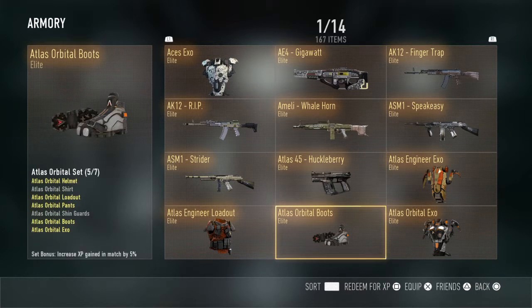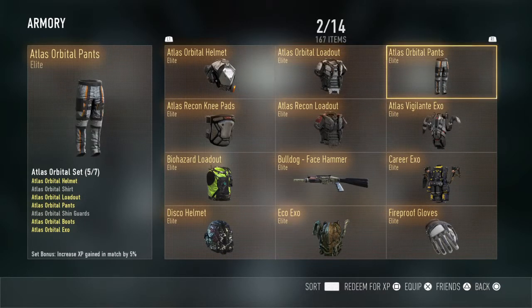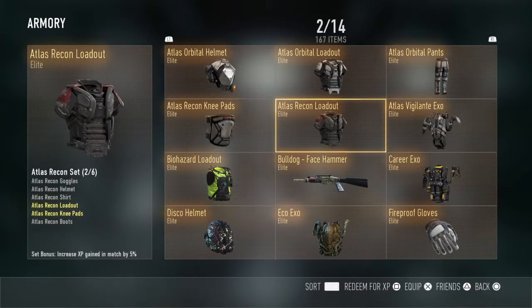The Huckleberry, the Atlas Engineer, the Atlas Engineer Loadout, Atlas Orbital Boost, Atlas Orbital EXO, Atlas Orbital Helmet, Atlas Orbital Loadout, Atlas Orbital Pants, Atlas Recon Knee Pants, Atlas Recon Loadout.